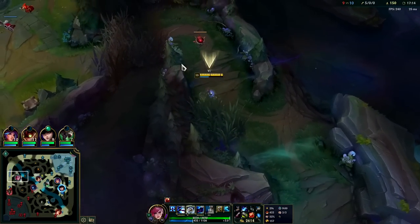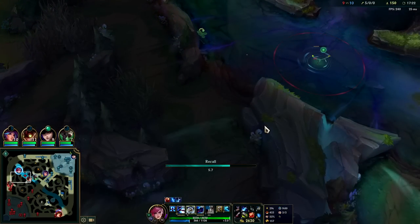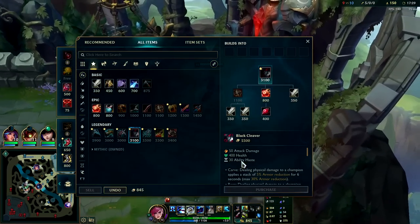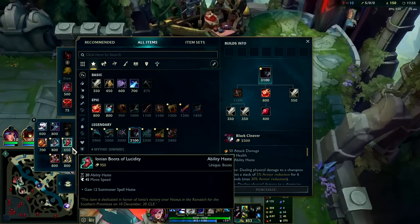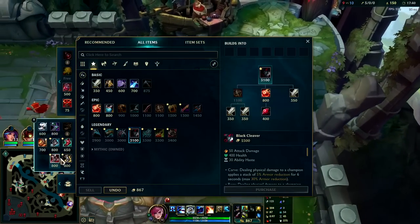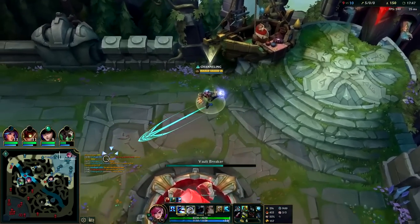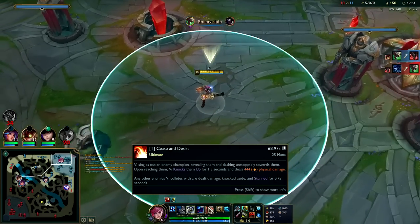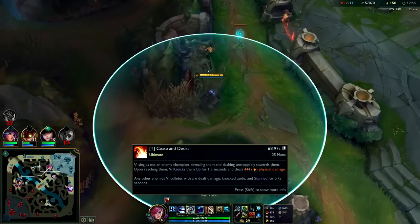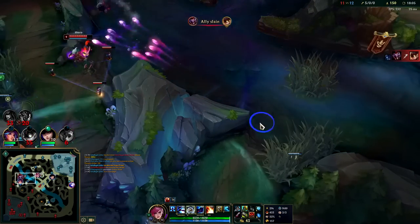Shaco's trolling around. Lissandra might be coming — I'm leaving. That's divine Sunderer from my gold spent. Boot options are hard to decide. Maybe Merc Treads? Actually Merc Treads are a semi-noob trap on Vi since you can go through all hard CC with your R — a snare, stun, knockup, hook, anything. If CC is about to hit you, you use your R and go straight through it, or if they try to CC you while your R is active they can't. So Mercs only help when you don't have R or use it too late.